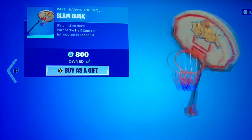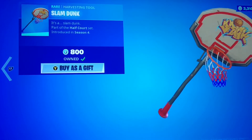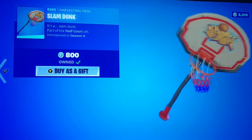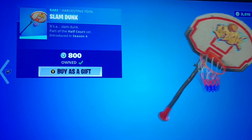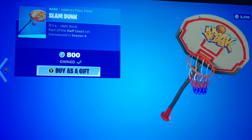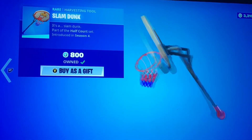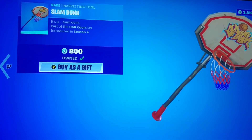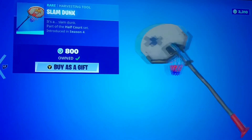Slam Dunk pickaxe — this one's really cool, it says 'Brick' on the top there. Remember when a lot of people used to say 'it's brick outside,' which meant it was pretty much really cold? Pretty good pickaxe, it's one of the more giant pickaxes in the game.